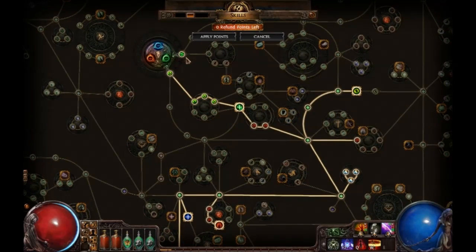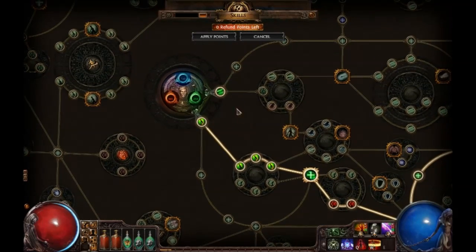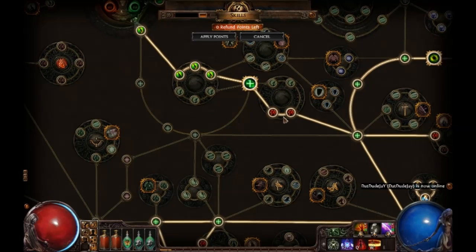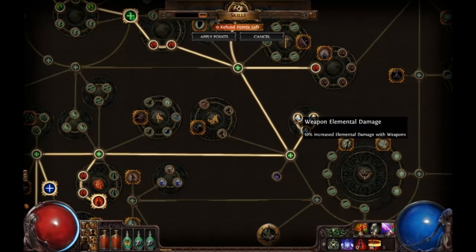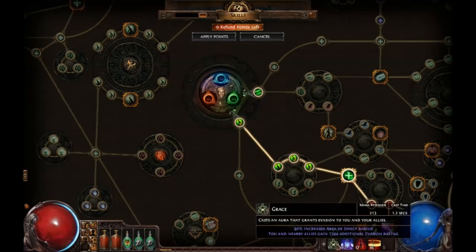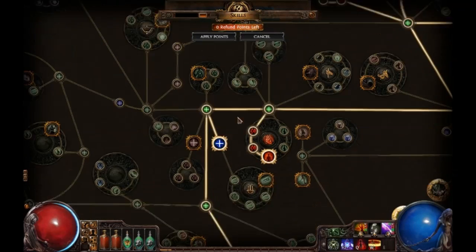I will take a quick reveal here with you guys on all my nodes, explaining the main features. Attack speed is very important. Attack speed again with dex, which is more armor - I will explain why later. More life here, frenzy charges, more life, weapon elemental damage here - very good source of damage. More life here as a keynode, because I need 151 intellect in order to use Wrath, which is my main aura damage source.